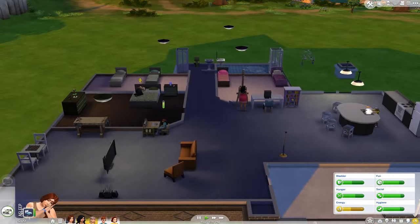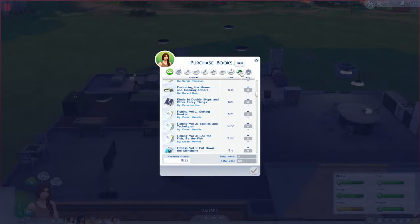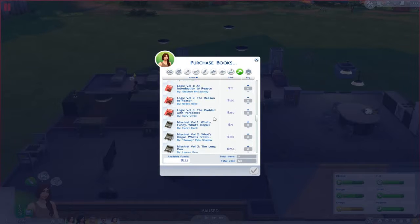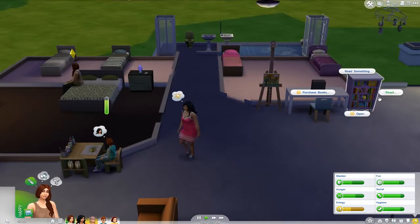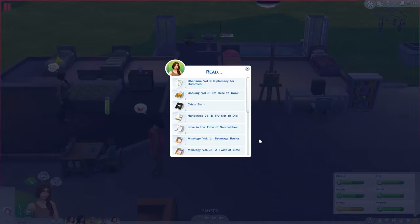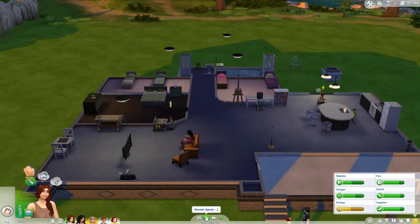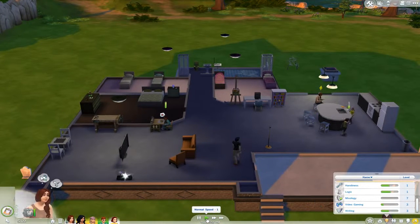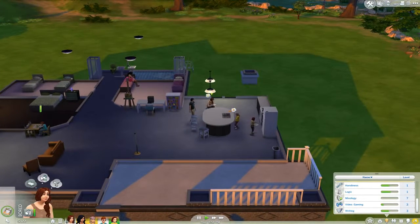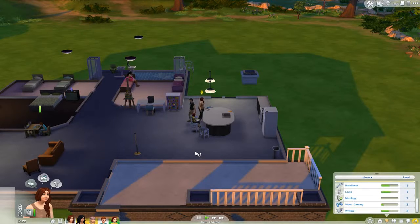Does Charlie work today? No, Charlie is off today. She's got a little bit of rest. Let's get ourselves a new book. These books are freaking expensive - especially for level three. What's our level three mixology book? 250 simoleons - we don't have enough for that. Level two books are for levels four to six, level one's one to three, and then seven to nine for level three. So it's just three for each one.